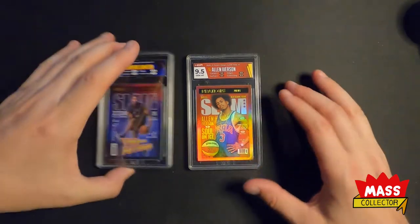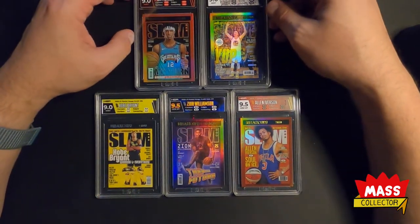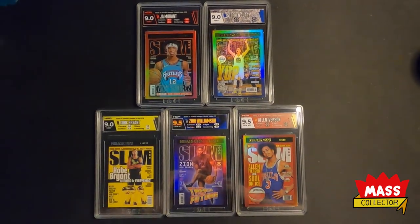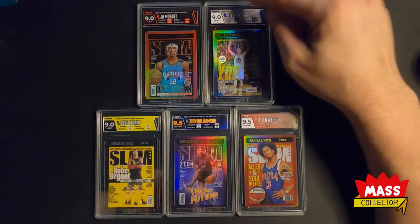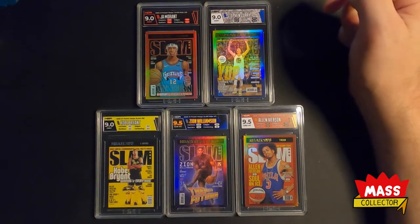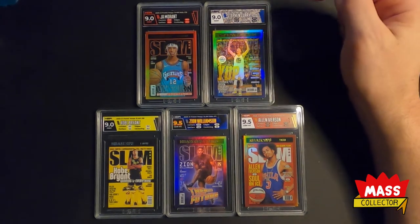Pretty happy with everything. I love the Zion card — this is badass. And then we've got the Kobe, the Ja, and Stephen Curry. Pretty happy with the grades. They all look really nice and blend together really well. Stephen Curry's label doesn't appeal quite as much — maybe if the backdrop of that crowd was as dark as what's on the slam cover, that might have made a difference. Also maybe if the 9.0 was in yellow or dark navy like the jersey — that would be cool.